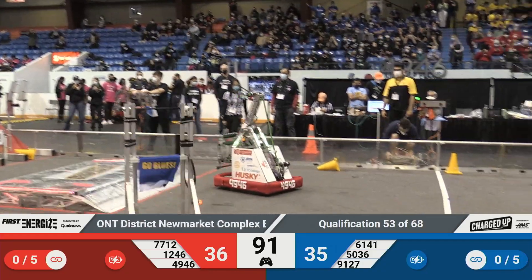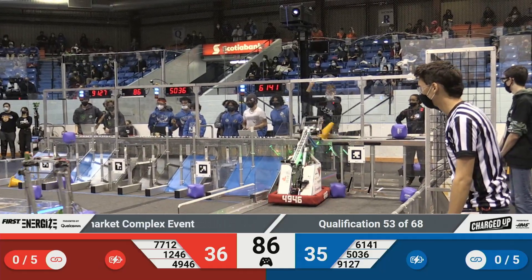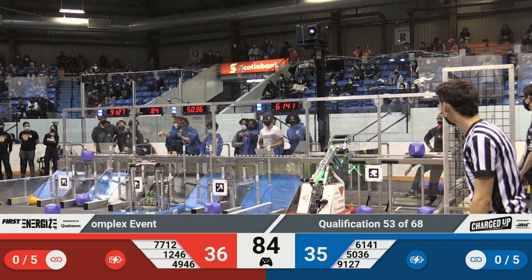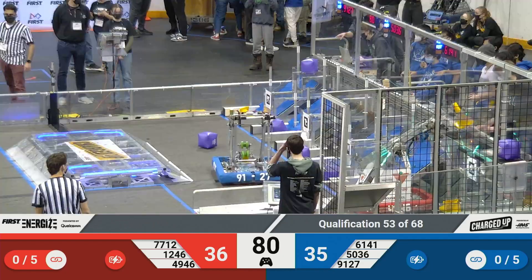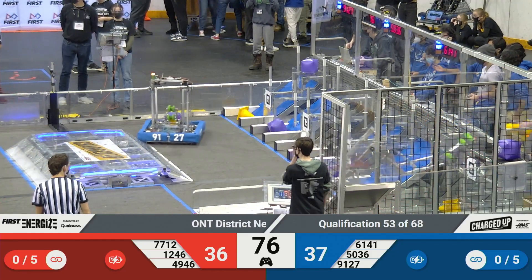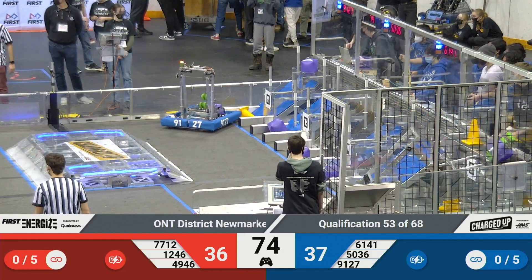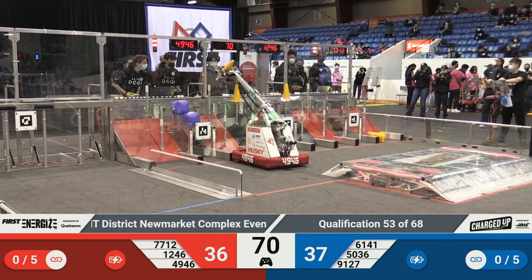Their alliance partner 9127 is in the way a little, but they're out of there. The Alpha Dogs zoom back over the field trying to grab a cone, but they miss. Their human player is quick though, ready to grab another one — and they have it. Just because this match is 2v3, that does not mean the Red Alliance is not keeping up; there's only a one-point score difference.